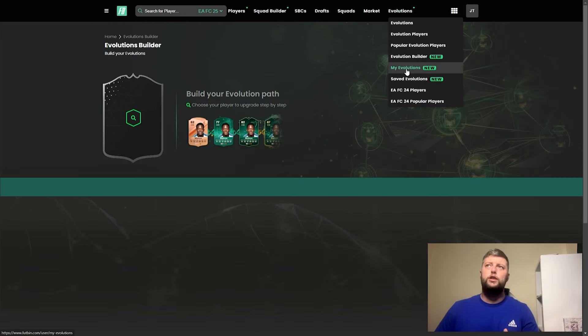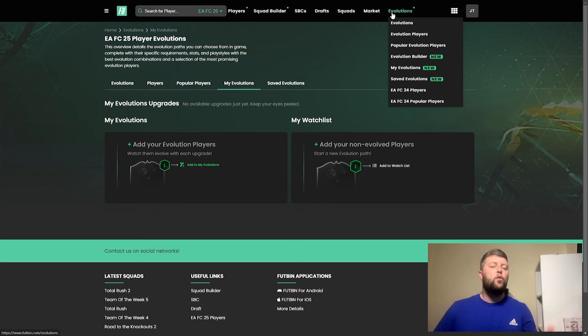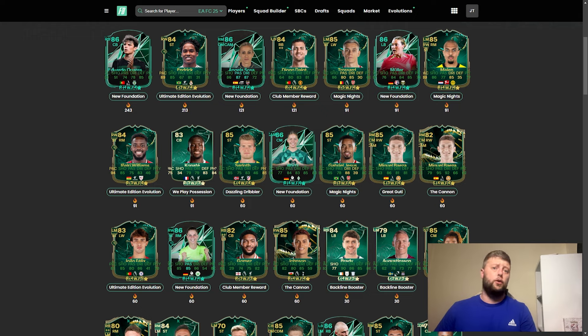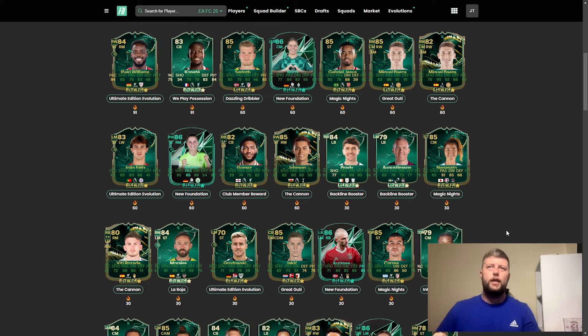You can also build your evolutions on Footbin with the My Evolutions feature, where you can see when they get a new upgrade if it fits with the evolutions you've already applied. It's a great thing to have if you're taking evolutions quite seriously this year. I think you could really build a solid team by the end of it — I'm interested to see where people's evolution teams are once we get past Team of the Year, into January and February.